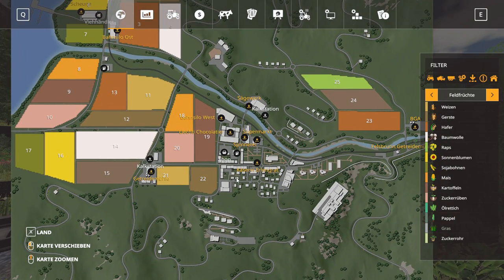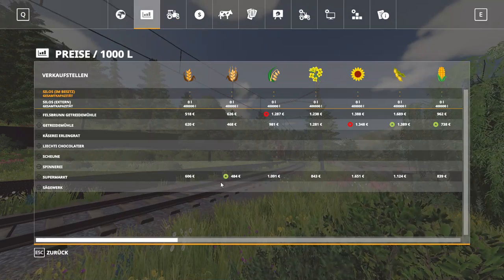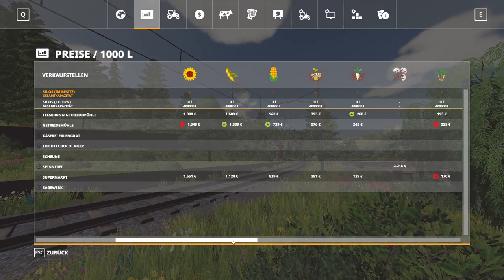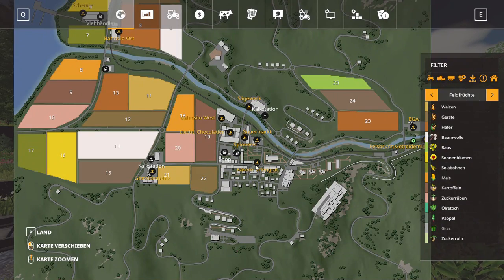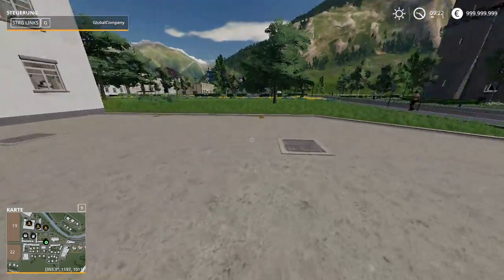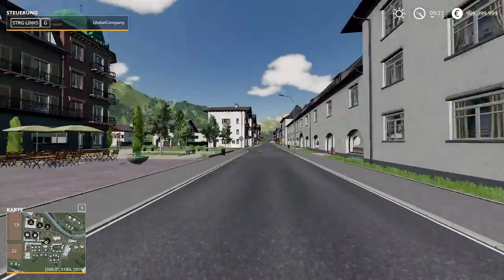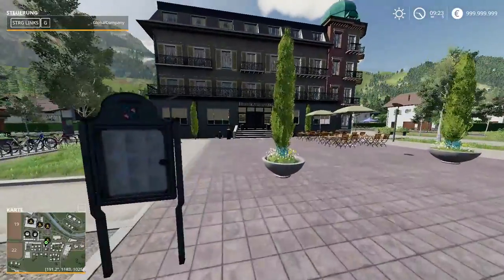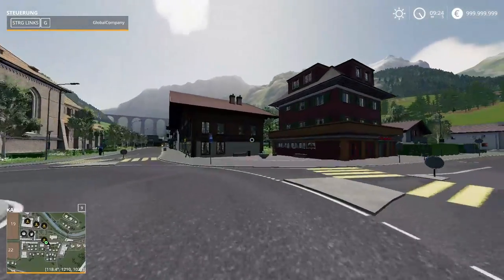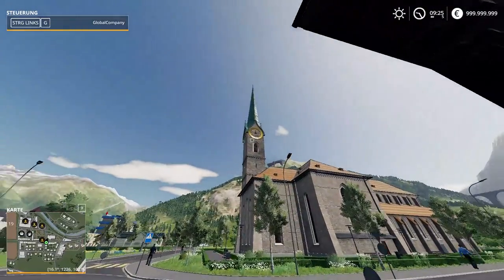Now we're gonna go here to the Cheesery Ireland Great Cheesery - so you can make cheese on this map as well. There must be a sell point for cheese or milk. Yeah, looks like a sell point for milk or cheese. Wow, nice church there guys and a roundabout as well - we are here in the middle of the town. Look at the church up there, nice golden plates around the clock.